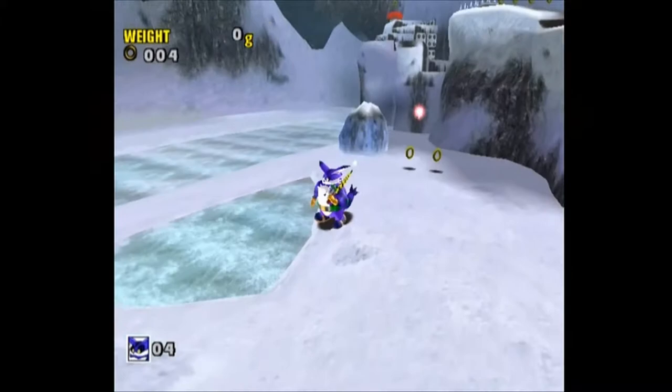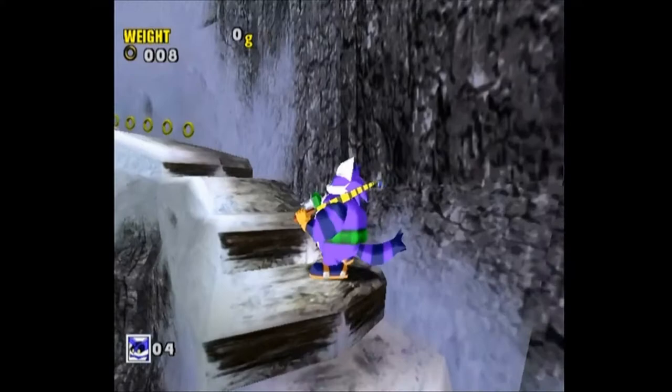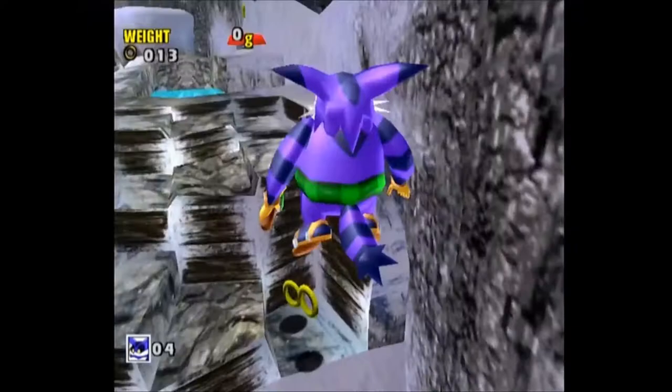We are now in Ice Cap, and thank goodness we're only focused on one area of Ice Cap. Froggy isn't too hard to find in this level — he's in the very beginning part. There are some areas in the ice where you can jump and crack the ice, or you can just throw a boulder and crack the ice that way. You'll be able to find Froggy swimming about, and all you have to do is fish him out and you're good to go.